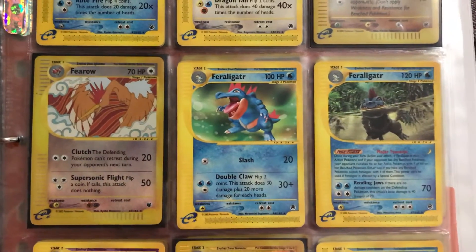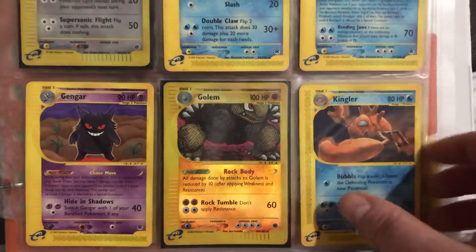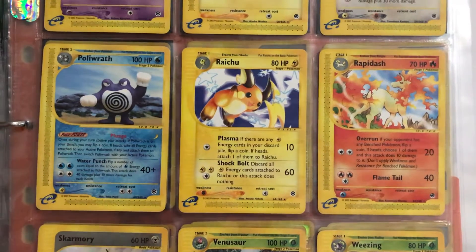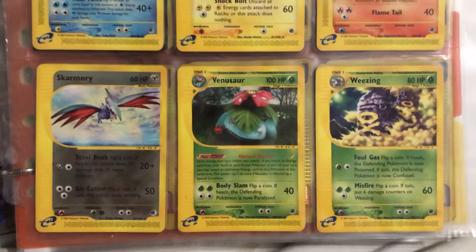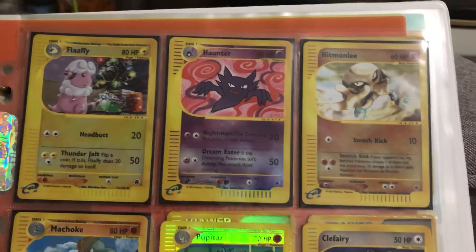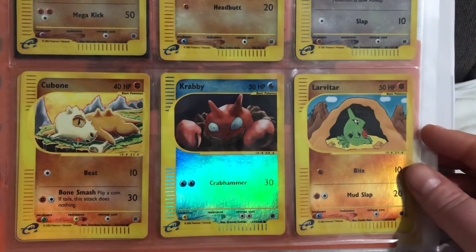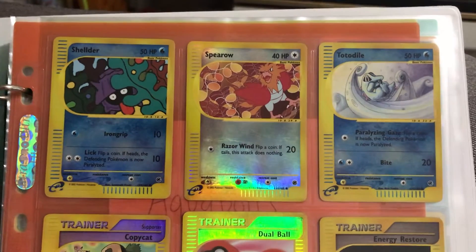Then we have Fearow, Feraligatr — actually two Feraligatrs — Gengar, Golem and Kingler. Mew, Pichu, Pidgeot. Poliwrath, Raichu, Rapidash. Skarmory, Venusaur and Weezing. Then the uncommons: Flaaffy, Haunter, Hitmonlee. Pupitar, Machoke, Clefairy. Cubone, Krabby, Krabby, Larvitar. Shellder, Spearow, Totodile.